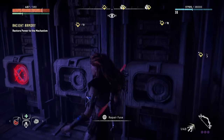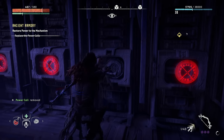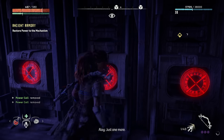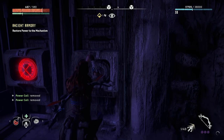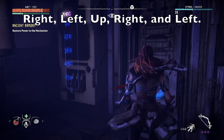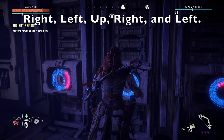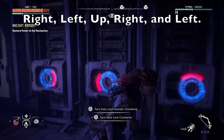Now that you have all three power cells, simply go back to the bunker where you kicked it all off, put those three power cells in, and then you're going to have one more combination to put in and then you get your OP armor. The combination is: right, left, up, right, left. Once again — right, left, up, right, left. Put it in, go get your armor and go out and have fun.